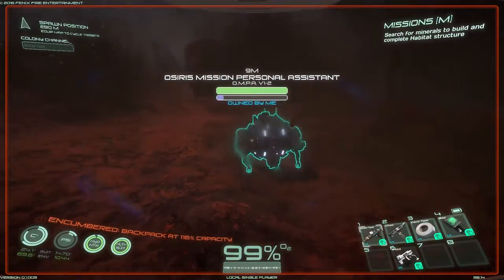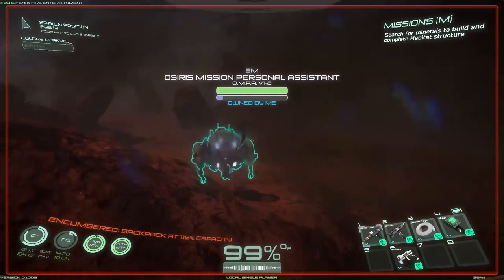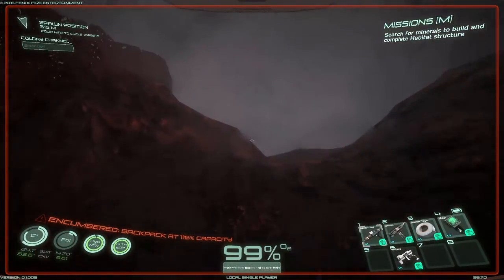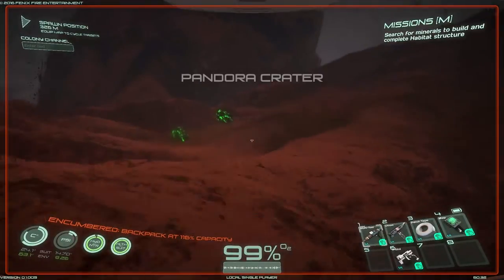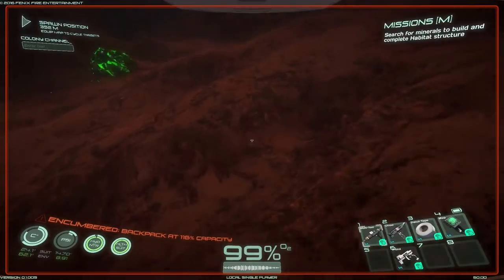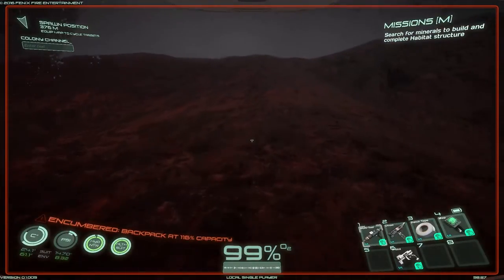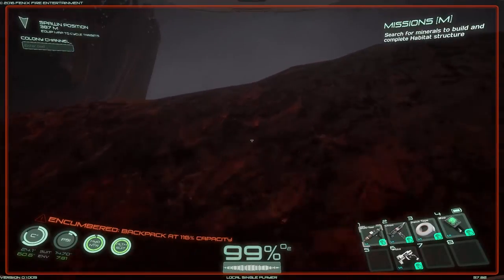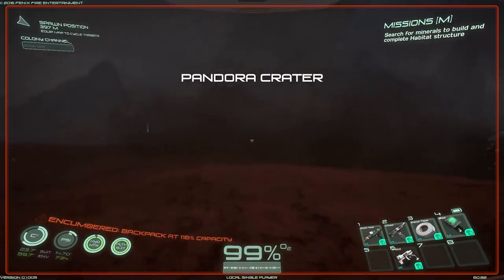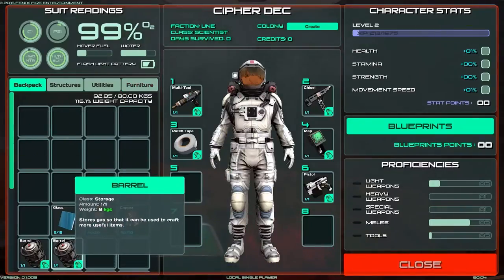I am encumbered — I have a lot of things on myself and a lot on the robot as well. I have no clue what the purple line means; I don't know if that's the weight he can carry or if he's encumbered too. It doesn't give me that kind of indicator. Buildings have purple lines too so it must be some kind of health thing. We're going to get back, make a new box, finish the building, and we need to make a bed — but that requires rubber.